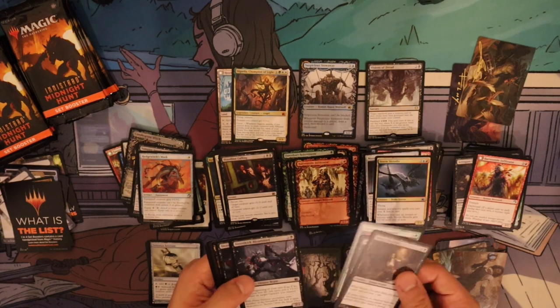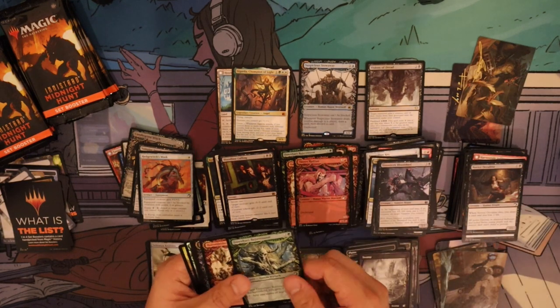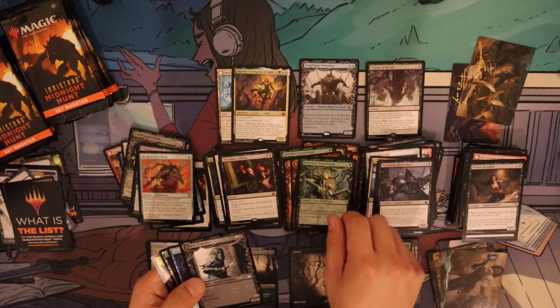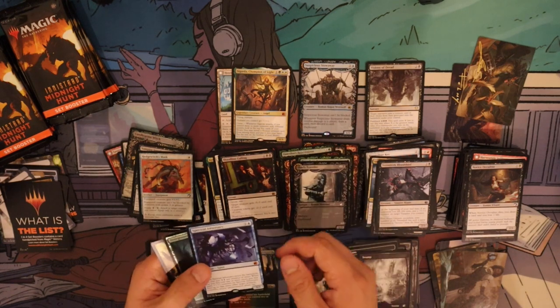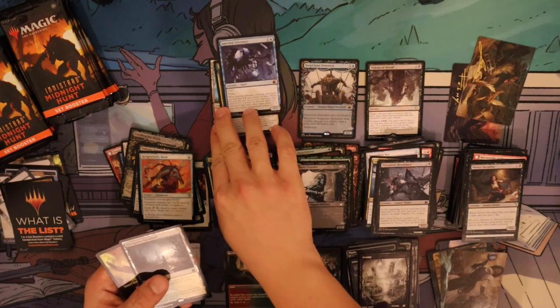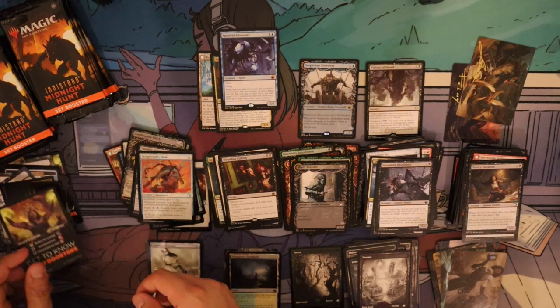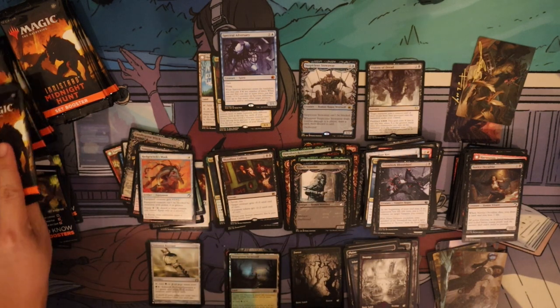Spectral Adversary is our mythic number three, and a foil Overgrown Farmland — that's our foil rare.